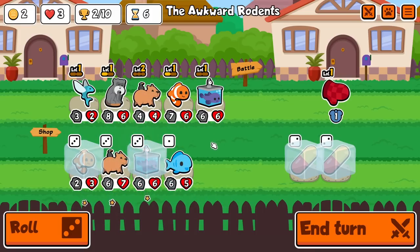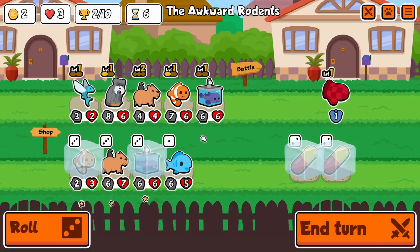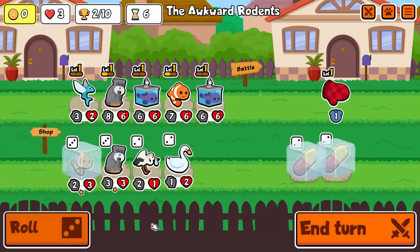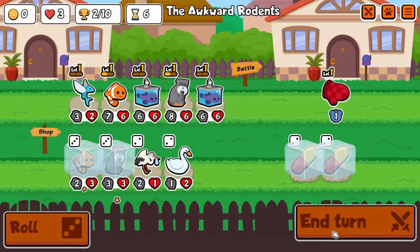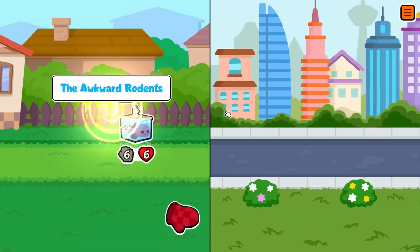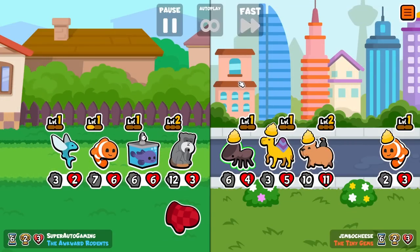We could actually get rid of the Capybara to double up on Blobfish here — I like the sound of that. Our team is actually fairly strong even though we're running a useless Flying Fish right now. Once we get some more summons we're going to be crazy.